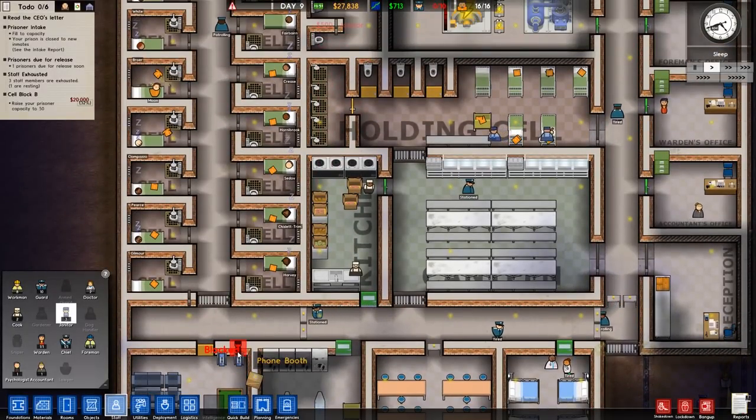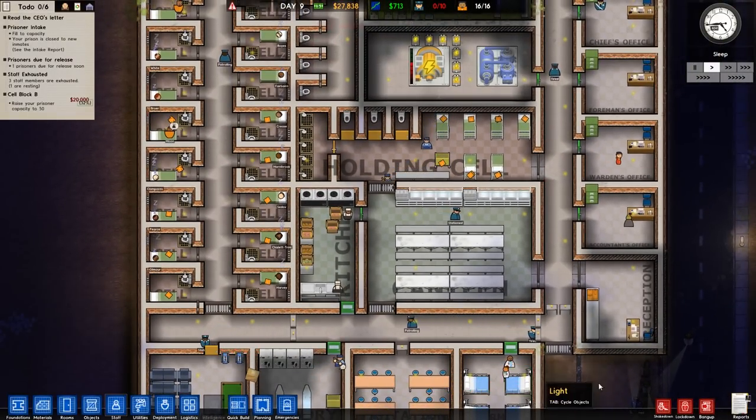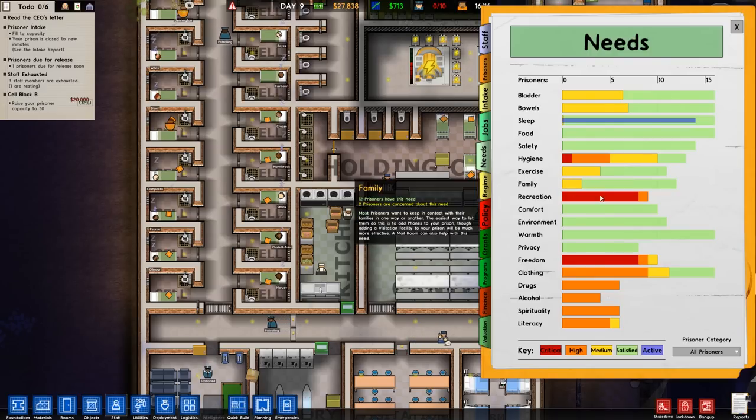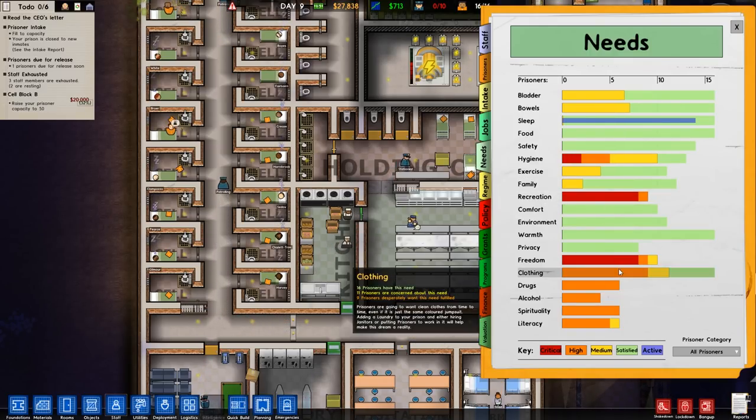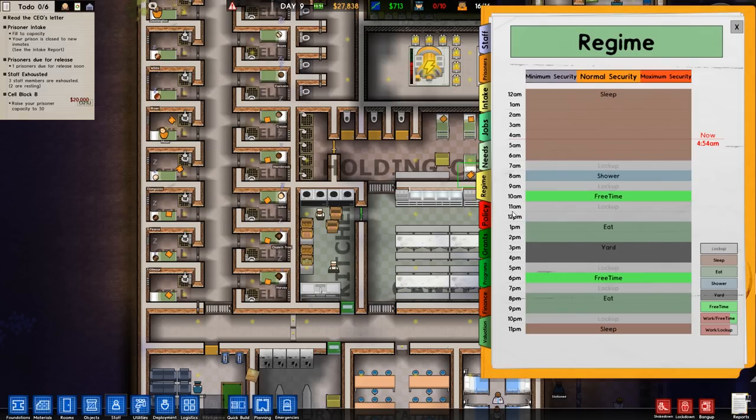Laundry is getting done — these guys should have clean uniforms. Let's check our needs: recreation is definitely needed, but they do have the common room. They're asking for freedom and the clothing is still horrible, but that's going to get addressed very shortly. Let's do regime: lock-up is huge. We'll do shower, then eat, free time, free time, eat, yard, free time, free time, eat, and then lock up and more sleep.